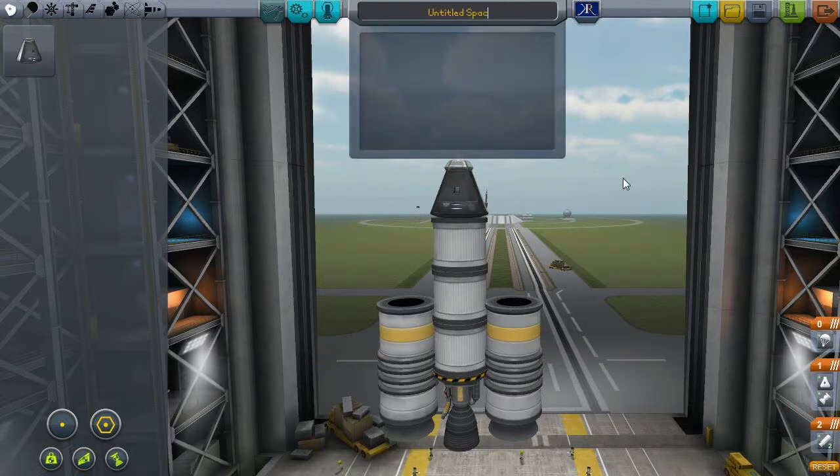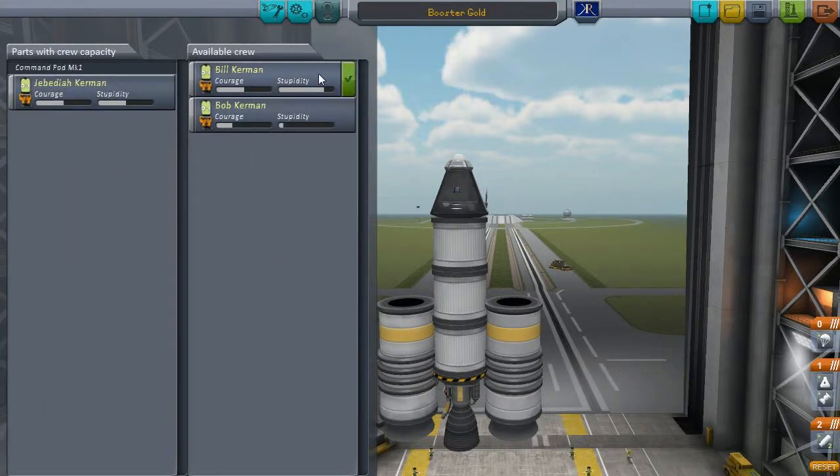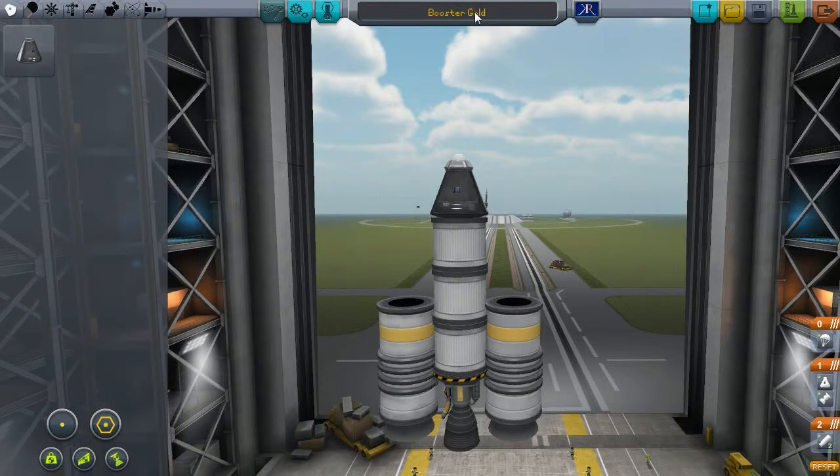Before we head out, let's make sure we give our spacecraft a name: Booster Gold — I've been playing a lot of DCUO lately. Action groups we'll visit later. For crew, we've got the option of Jebediah, Bill, or Bob, with different levels of courage and stupidity. Bill — very courageous, very stupid. Bob — usually the unhappy one, too smart for his own good. But Jebediah is the favorite: perfect courage, perfect stupidity. With that, we've got our flag ready. Let's click save and head to the launch pad.